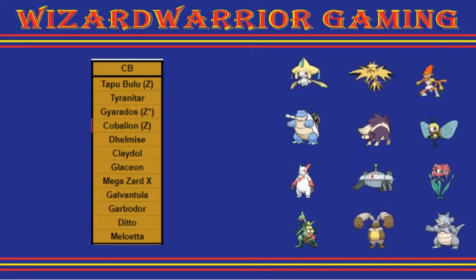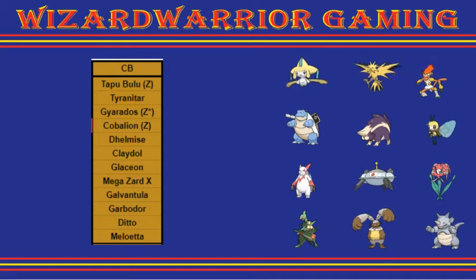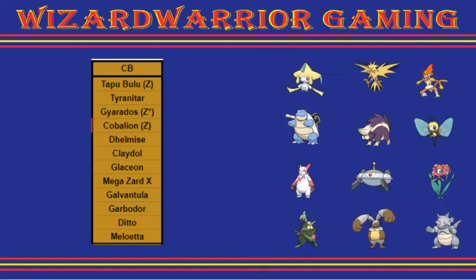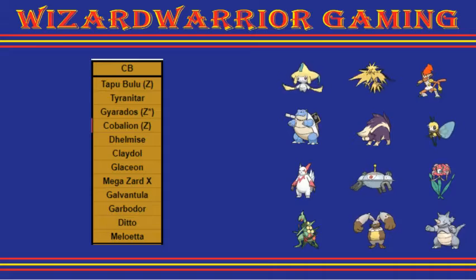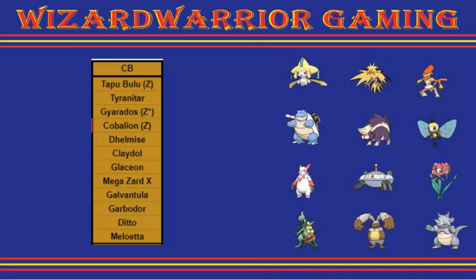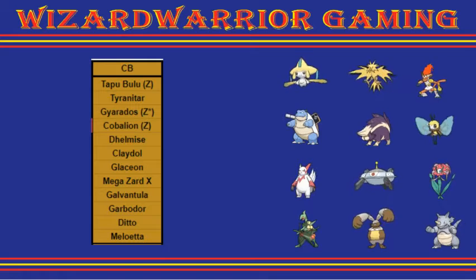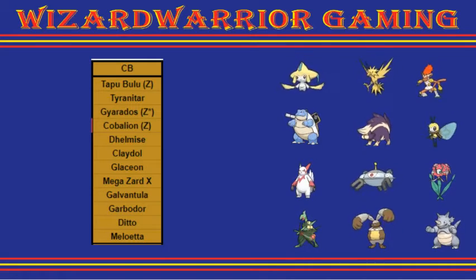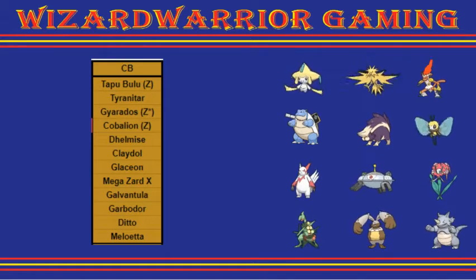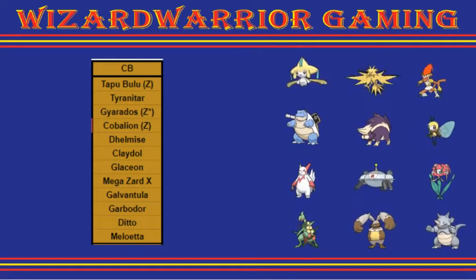Then we have Blastoise — my Wenshu counter in draft format. It decently walls Gyarados and Megazordax. That's the main reason she'd probably bring it, as well as Rapid Spin if she's bringing hazard support like webs on Araquanid. And of course the Scald — basically 100% guaranteed burn on my mons — since it's going to be coming from Blastoise, which is my Wenshu counter in draft.